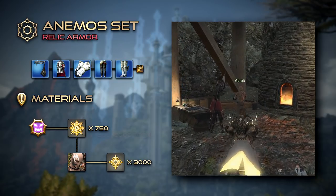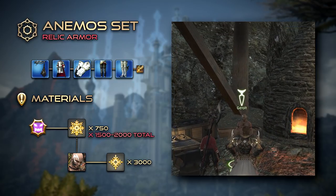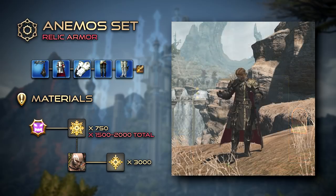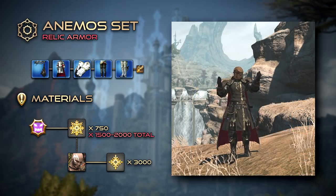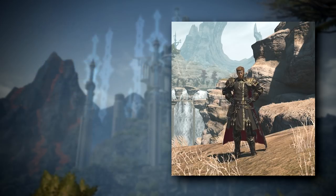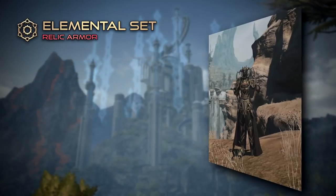In total, you may expect anywhere between 1500 to 2000 Anemos Crystals to be required, depending on your luck with the exchange rate. Outside of collecting it for glamour purposes, it's important to mention that the Anemo Set is not required to obtain the second and more popular set, the Elemental Armor.